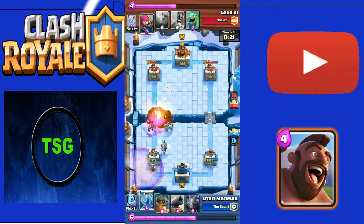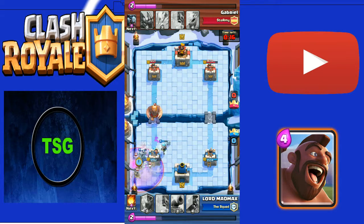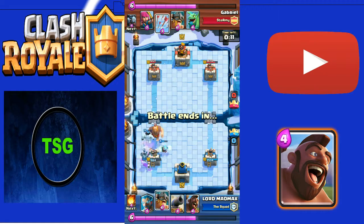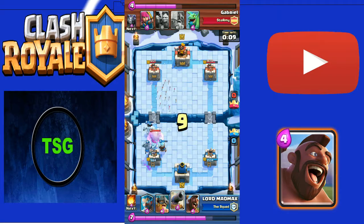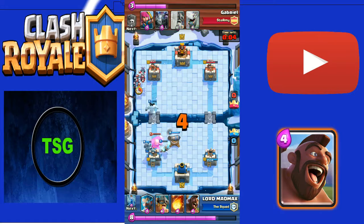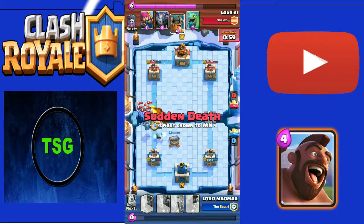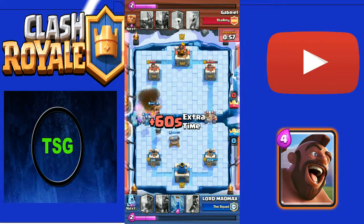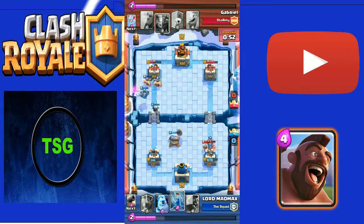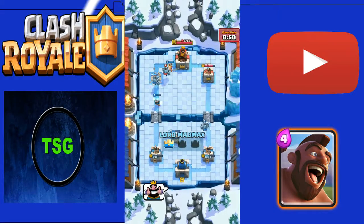I saw he used his Graveyard now - at the last 20 seconds of the game. If he had used it earlier I would have lost, but the Graveyard still dealt around 600 damage. The Giant came towards me - I deployed a Cannon, which was a mistake; I should have deployed my Barbarians. I deployed a Fireball at the right time, and he deployed Elite Barbarians but I had deployed mine first. I put a Mega Minion and took the tower.